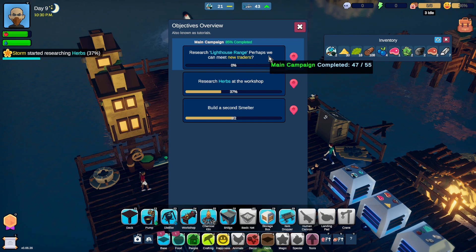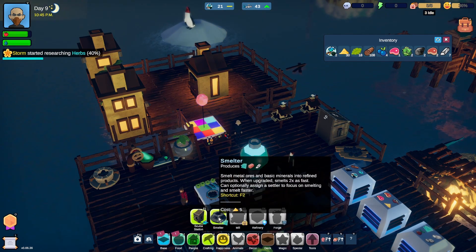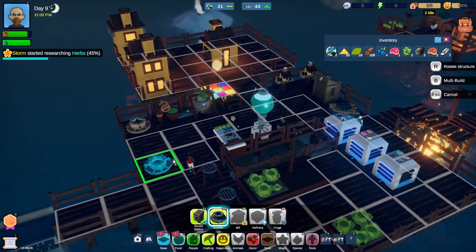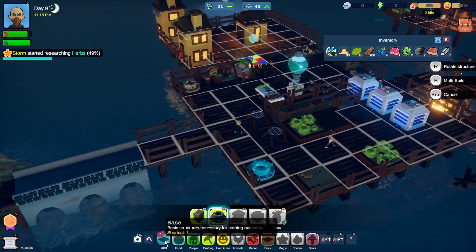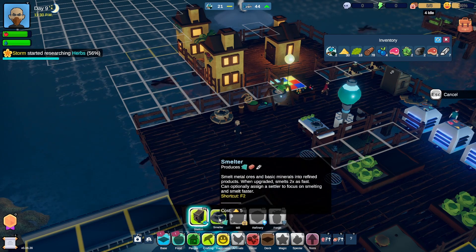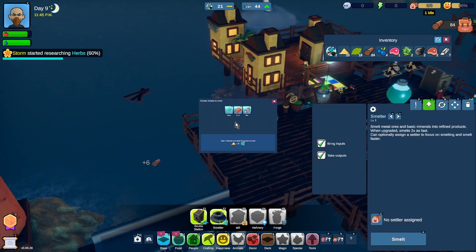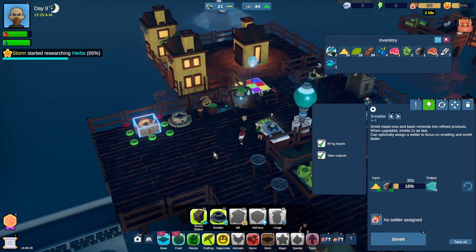Research lighthouse range - perhaps we can meet new traders. Researching herbs. Doing that. Build a second smelter. Let's expand out a little bit. There we go. Smelter, in there. You can make glass, I suppose. That seems fine.